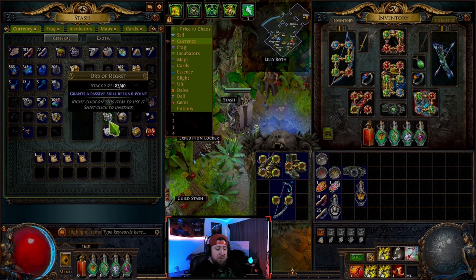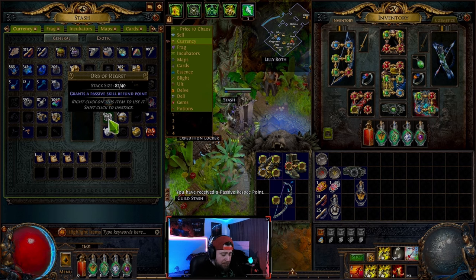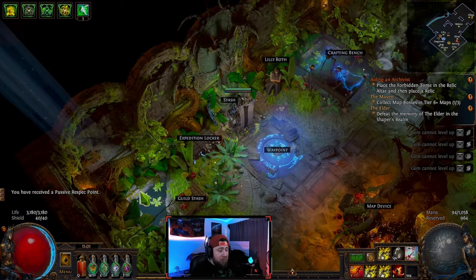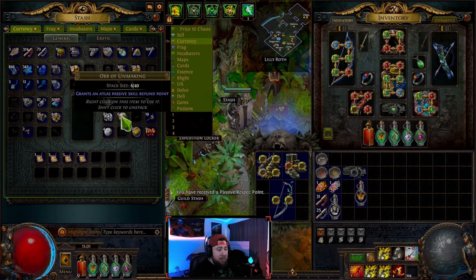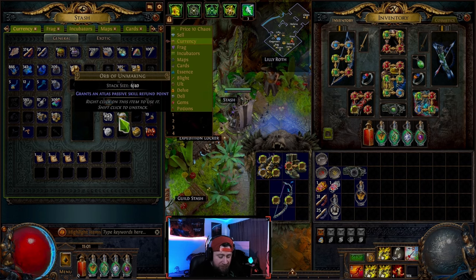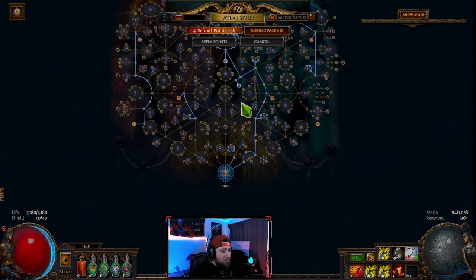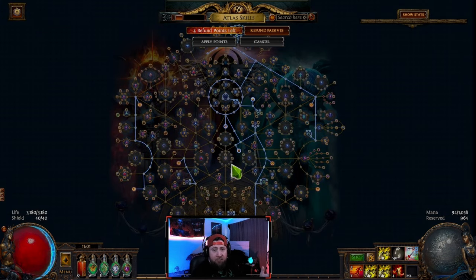The orb of regret grants a passive skill refund point. If you use it and go to your passive skill tree, you'll have a refund point to reallocate your skills — definitely hold on to those. The orb of unmaking is the same thing but for your atlas passive tree, giving you refund points to redo your atlas tree however you want.